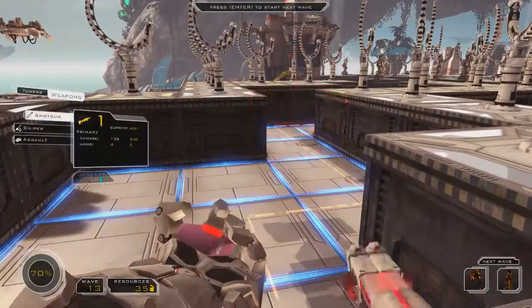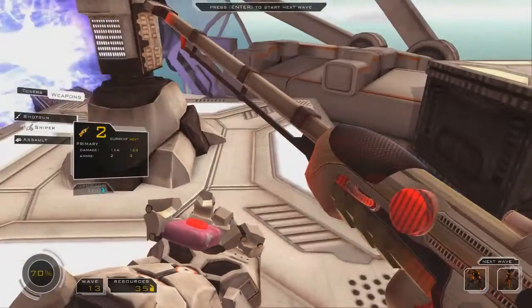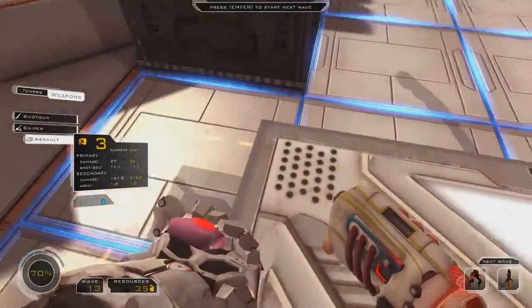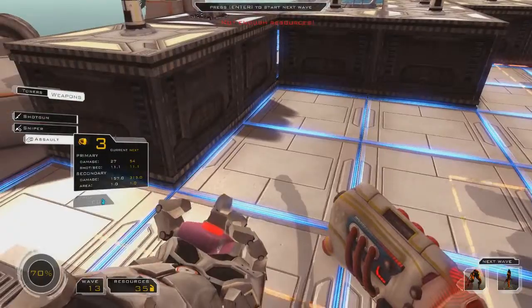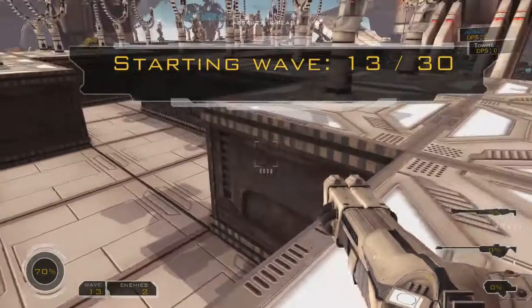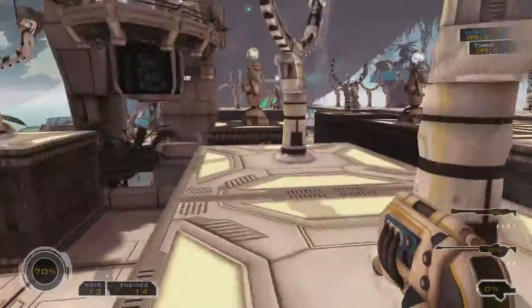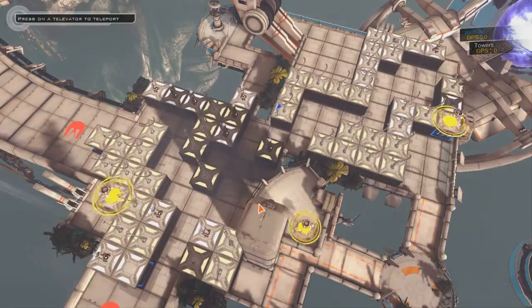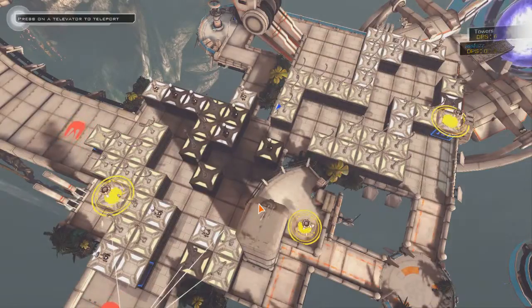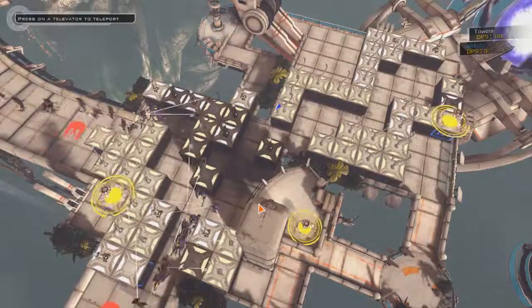I'm liking these scatter lasers. Alright, this should be good. What else do we have? Hovers and chargers. Alright, this should be a great match for chargers. I can put a block there, there, and there. I think I'll wait here and see how these do. Alright, let's go.